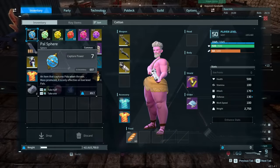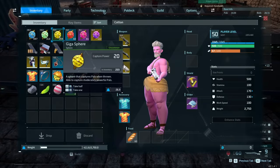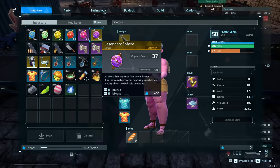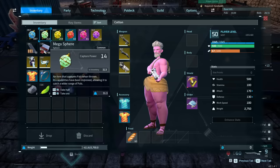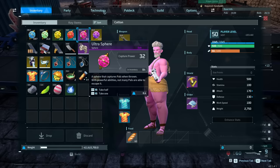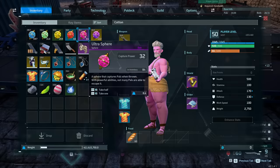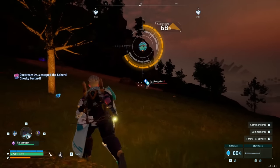That said, the base pal sphere has a capture power of 7, mega spheres have 14, gigaspheres have 20, hyperspheres have 26, ultra spheres have 32, and legendary spheres have a capture power number of 37. To put that in simpler context, the mega sphere is twice as good as the base pal sphere, the gigasphere is a 50% increase from mega, hyper is about a 26% increase over giga, ultra is about a 19% increase over hyper, and then legendary is about a 14% increase over ultra. So realistically, the actual gain from sphere to sphere diminishes pretty significantly.